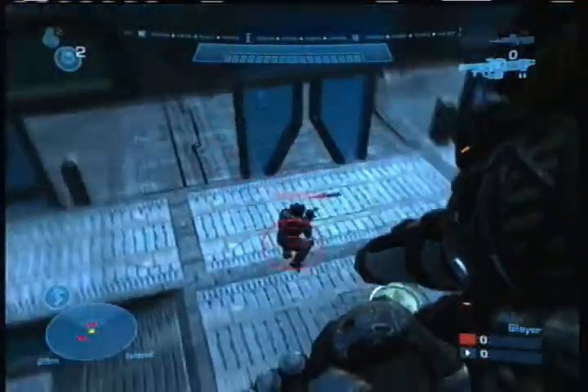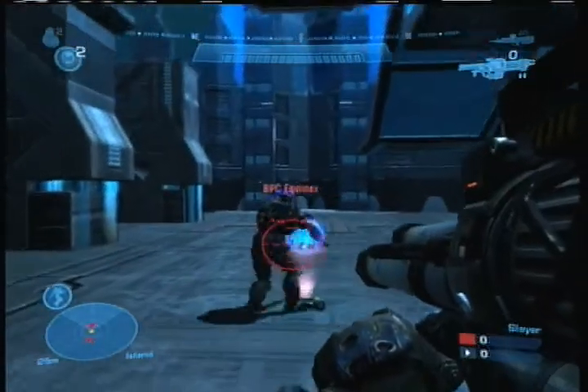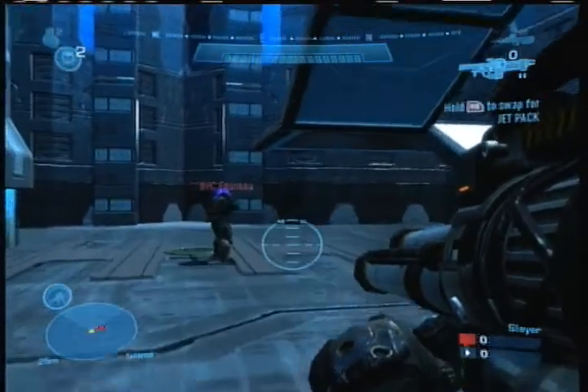I like this. In the middle of the map there is a DMR and a drop shield. Sorry, that DMR looked like a grenade launcher from a distance.